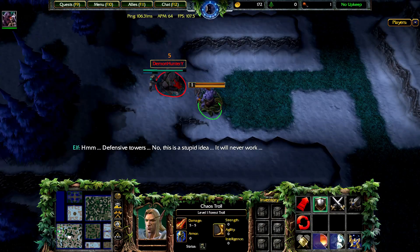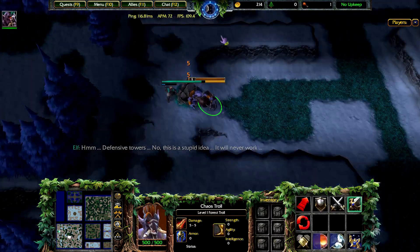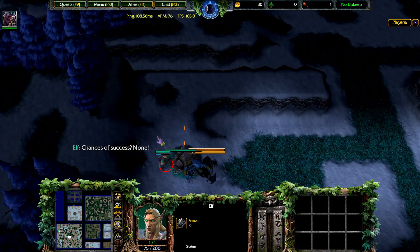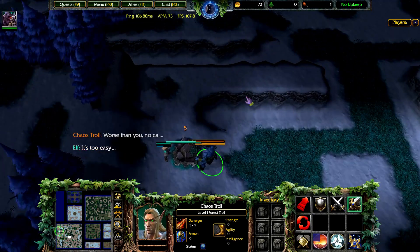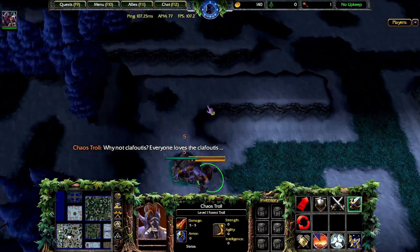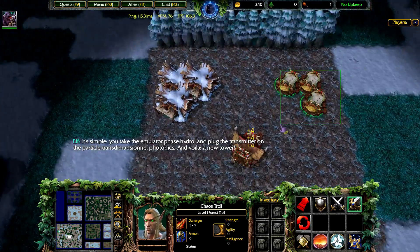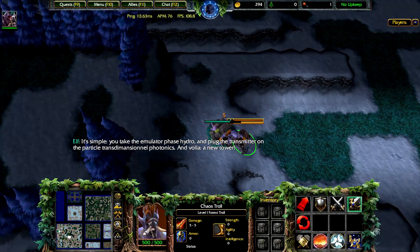I'm using number two to hotkey my structures and number one to hotkey my troll — it depends on your preference, but that's what I like to do. Early on I like to go for the troll hut, especially here since this guy doesn't have much time to build and he should be building towers as soon as possible, which he isn't. I like going for troll hut level two because it's not expensive and it's definitely worth it.